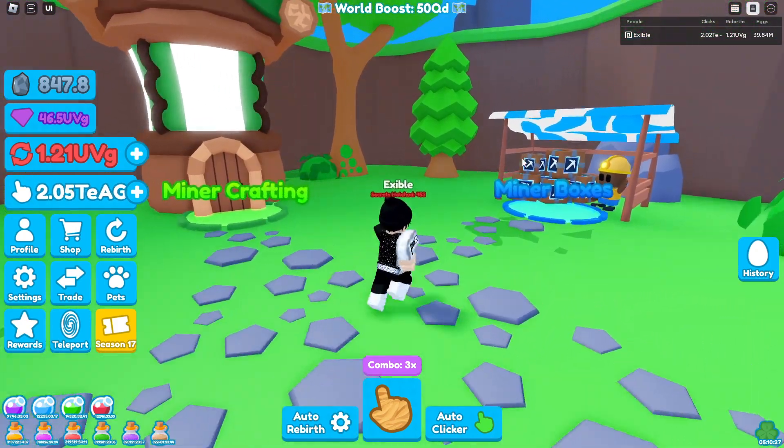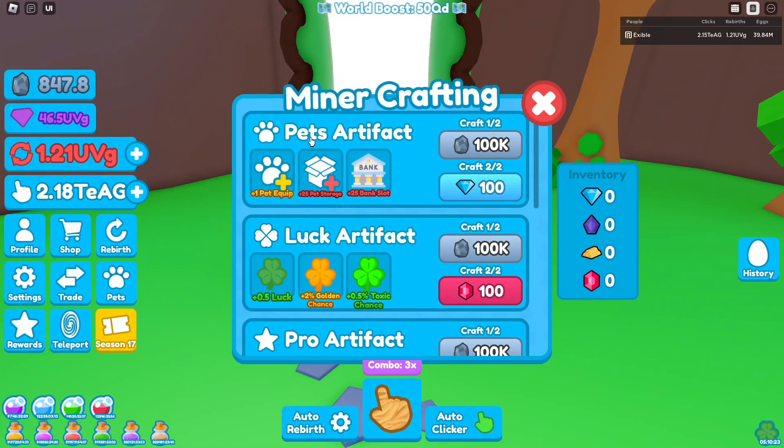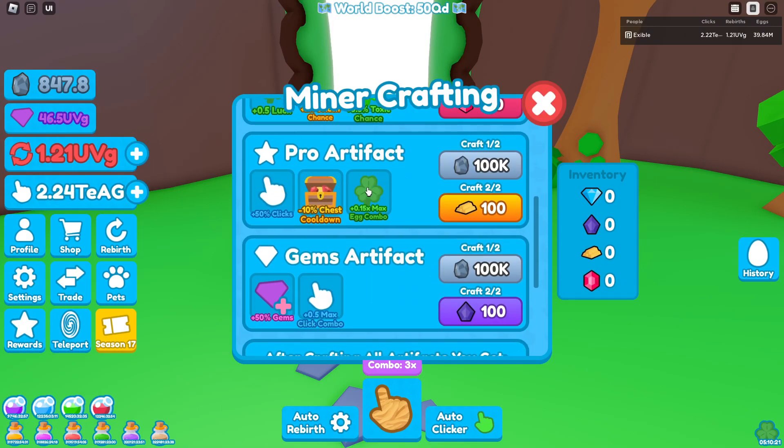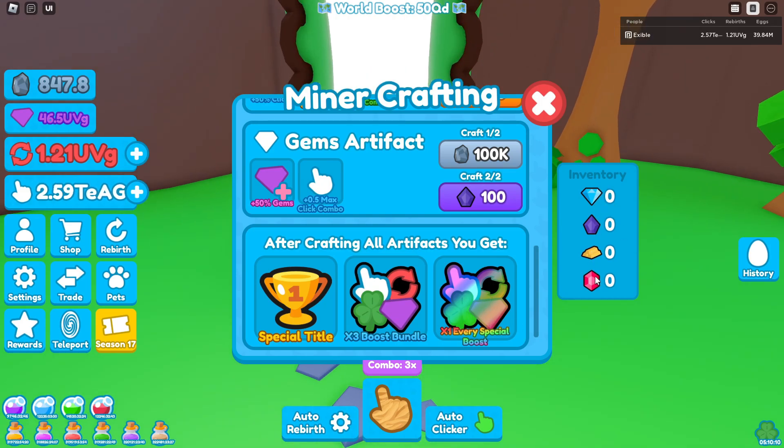Moving on, let's go over the other two things: the miner crafting and the miner boxes. Looking at the crafting menu, we have pets artifact, luck artifact, pro gems, and after crafting all artifacts you'll get a special title, town street boost bonus, and times one to every special boost. This right here is your inventory showing all the gems you can get from mining rocks, and again you have a 10% chance of getting one when you mine an ore.